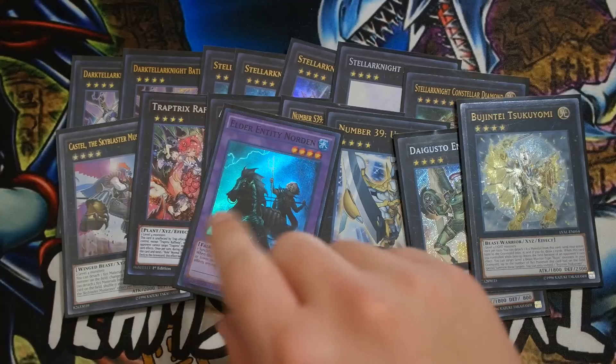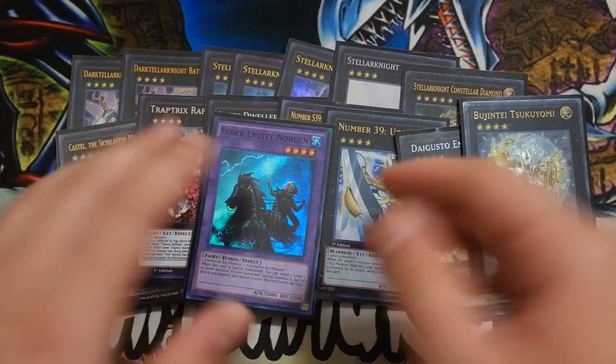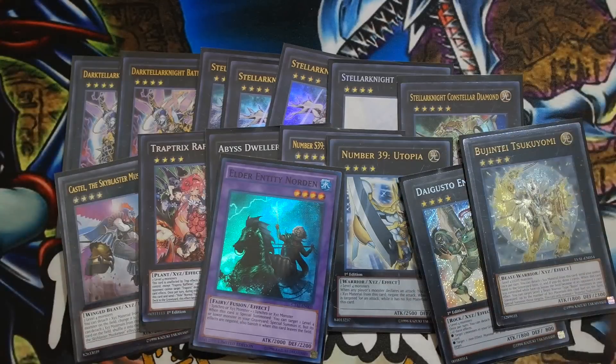And last but not least, one Elder Entity Norden because of the Instant Fusion. This is pretty much it for the deck profile, guys. Thank you guys so much for watching this video. If you guys enjoyed this video, make sure you guys slap the thumbs up button. That would be absolutely amazing. If you guys want to see more, make sure you guys give this video 500 plus likes. Show me all your support. I'm so glad that you guys have had enough patience, and I'm finally able to profile this deck that you guys have all been waiting for.